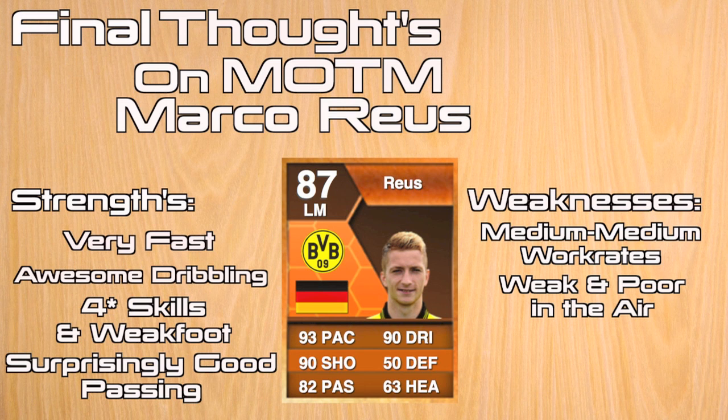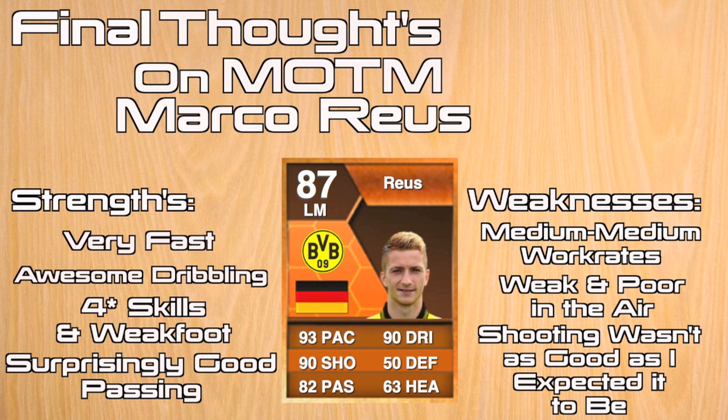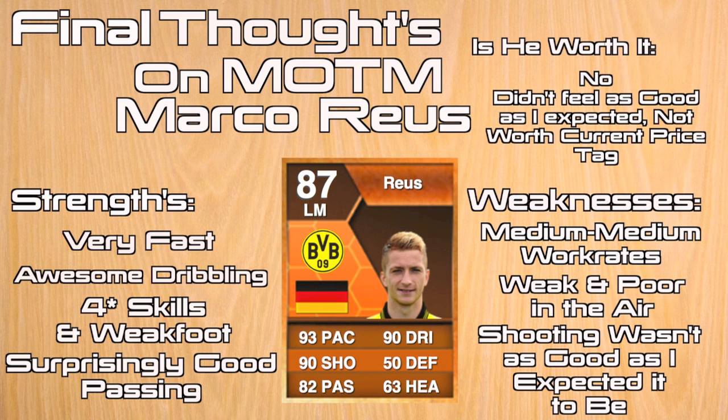Moving over to his weaknesses — he's got medium/medium work rates. If you're using him on the left forward or left wing position, you're going to feel the full force of how bad those work rates are. He is out of position a lot. He's got the same work rates as Neymar, and for those of you that have used any version of Neymar, you'll know that medium/medium work rates is not the best. He is weak, he is poor in the air, and his shooting wasn't as good as I expected.